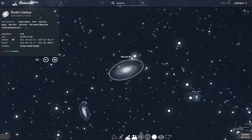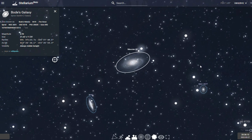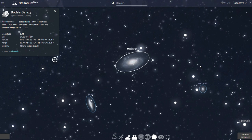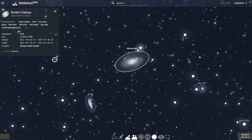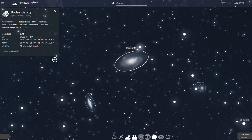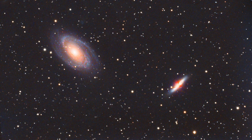Both galaxies are bright enough to be picked up by your camera sensor at any exposure time. With a long enough integration time and a dark enough sky, you can also pick up the faint structure of the integrated flux nebula that surrounds both galaxies. Here's my very first astrophoto of M81 and M82 in 2020, and here's my second attempt in 2021. I hope to make some new improvements this season.